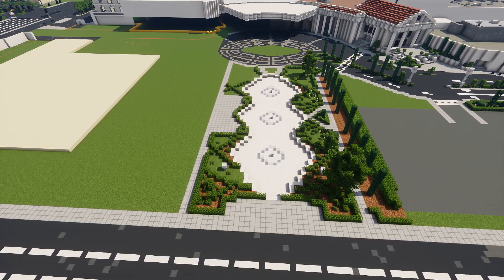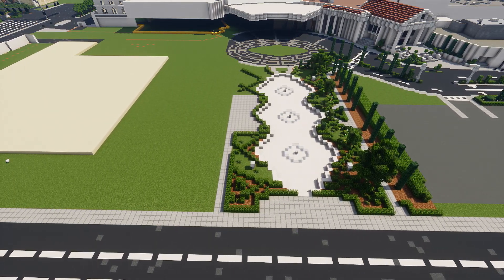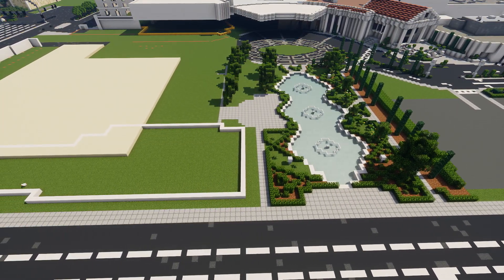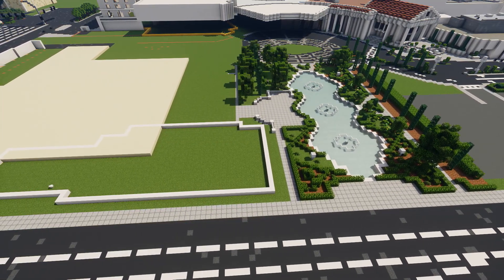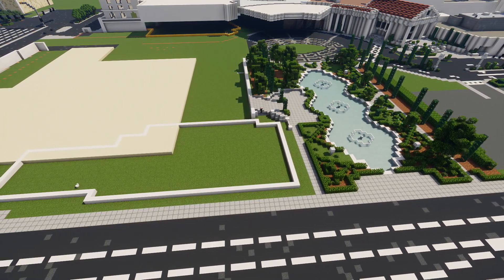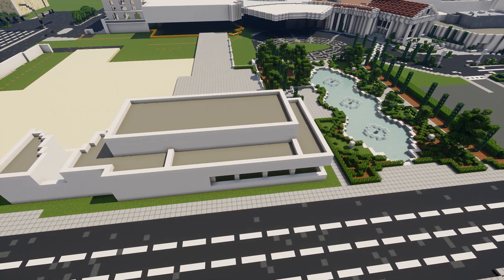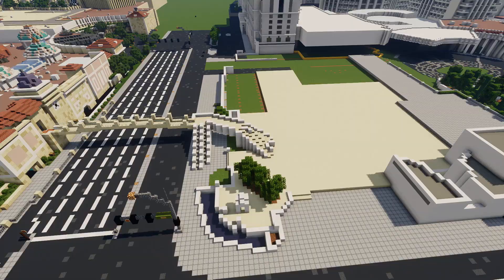We're still working on this front area. There's a lot of greenery and shrubbery to be done here — it's pretty royal I guess, with a bunch of topiaries everywhere, finely sculpted bush formations and patterns. It looks very grand and very royal. This front area is almost done, and this specific building I'm working on right now is Hell's Kitchen, Gordon Ramsay's restaurant.